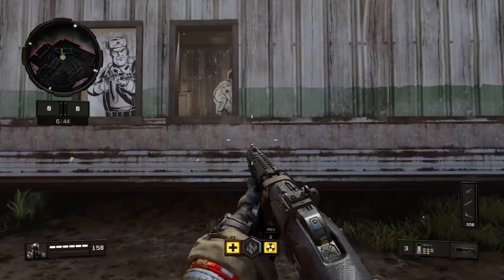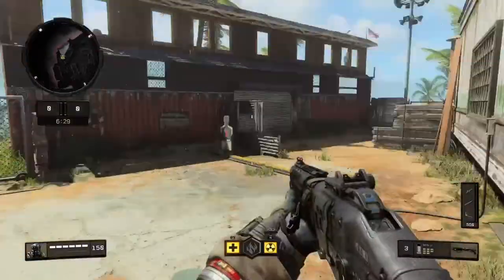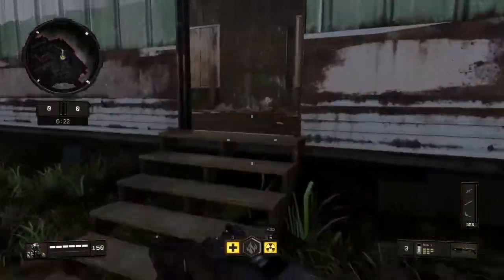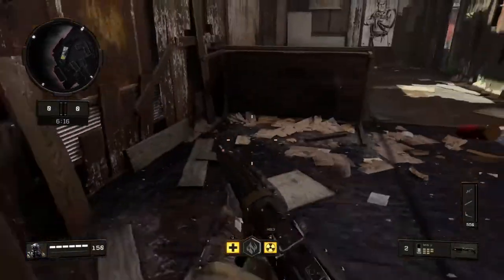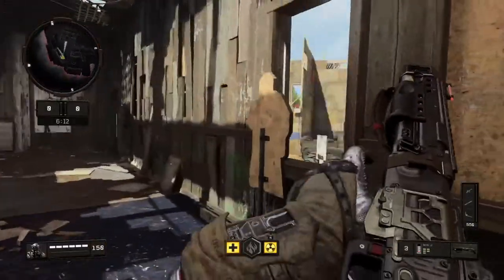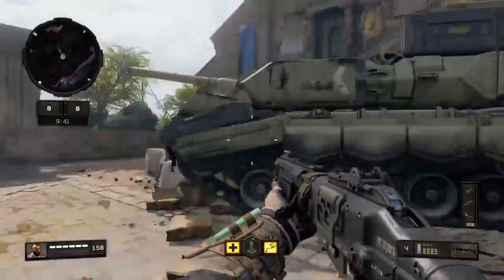Lastly for this map is this building here. You can jump through this window when the sliding thing is out of the way. Quite often someone will put a mesh mine there and then sit here hardscoping into the spawn. If you're from this side they've usually got pretty good cover with that table, but if you come through the window you can pop them and get the mesh mines off. And that's about it for that map.